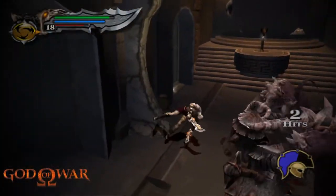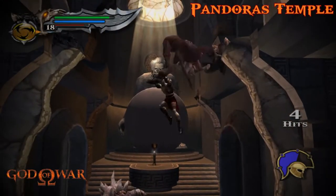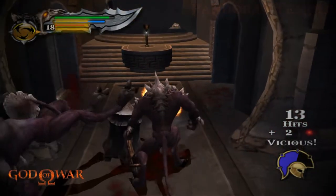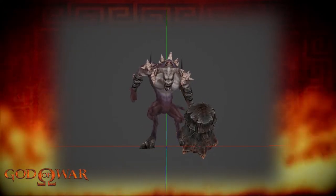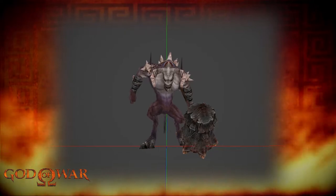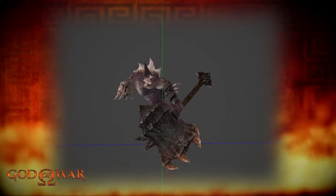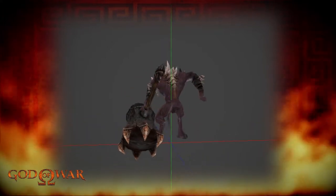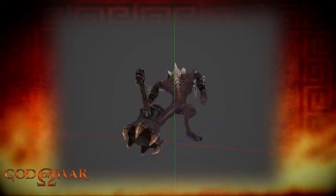This final variant of the Minotaurs is called the Minotaur Warrior, also encountered in Pandora's Temple. This one is a brown-purplish color and is similar to the previous variant, except it doesn't have any armor and there is no third horn in the center of its head. It wields a war hammer that looks completely different — no spikes on top and slightly larger.